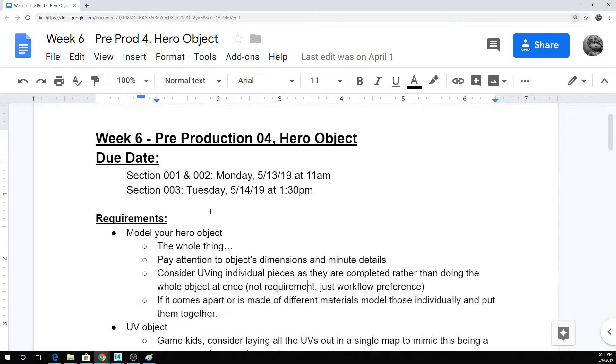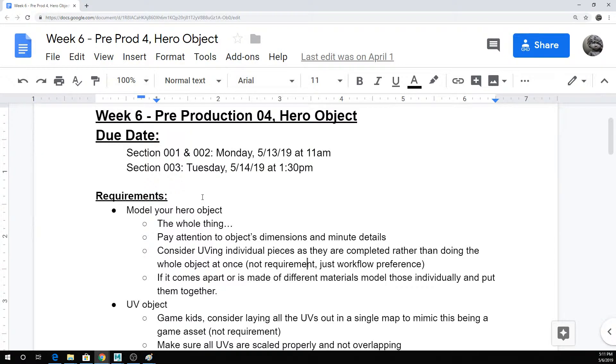So the assignment for this week is probably relatively straightforward. You're just going to take your hero object and model it. For the record, the hero object is whatever one of the three main objects you're making — whichever one isn't your decorative object or your piece of furniture. It would theoretically be the most complex showpiece of your models. So basically, just model that.